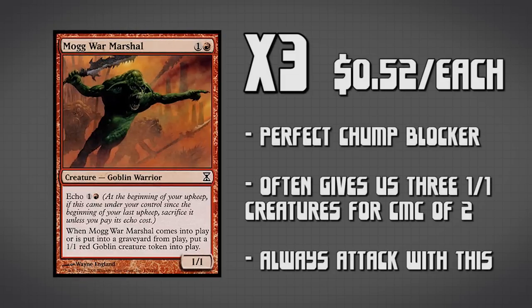Now we have Mogg War Marshal — we're running 3 copies of this guy, and it adds to the number of Goblins we're going to be getting onto the table. When he enters the battlefield, he creates a 1-1 token, and when he dies, he creates another 1-1 token. So we're potentially going to get 3 Goblins out of this guy for 2 mana, which is fantastic value. Lots of times we're not even going to pay his Echo cost, because we have a lot of ways of giving our Goblins haste — we'll just drop him on the battlefield, let him attack, and if our opponent blocks him we get a Goblin anyway, and if not, he dies and we get a new Goblin.